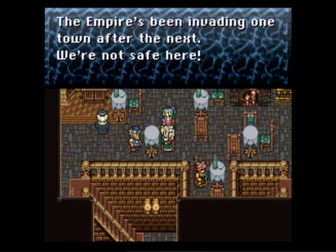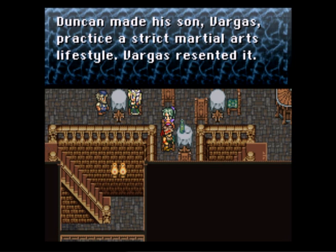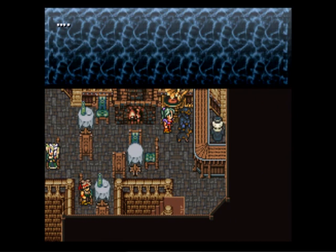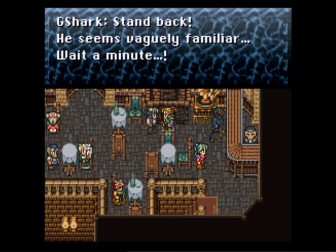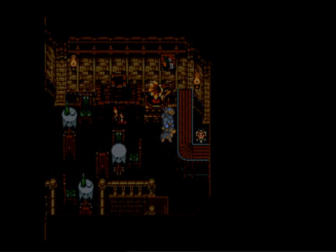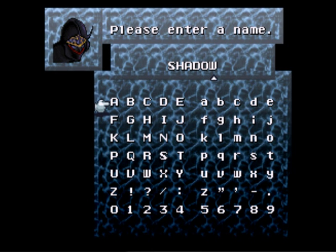The Empire's invading one town after the next — we're not safe here. Duncan and his son Vargas mastered a strict martial art. Vargas resented it. At least you can give me a response. Stand back. He seems vaguely familiar. Wait a minute. He owes allegiance to no one. He will do anything for money and he comes and goes like the wind. In game terms, this is Shadow.